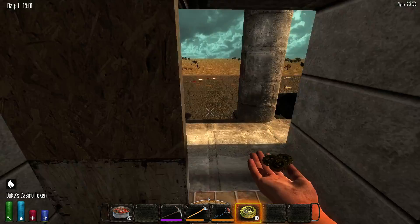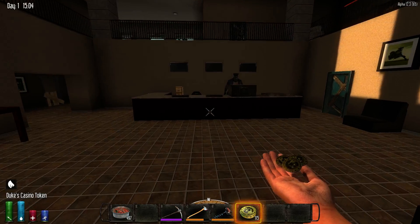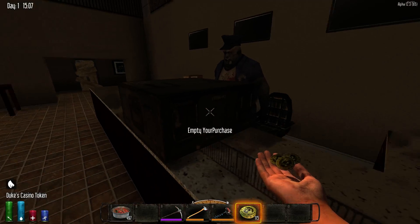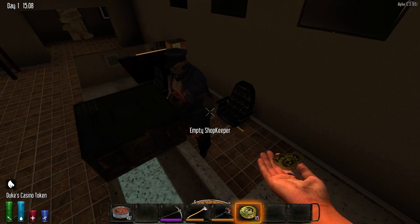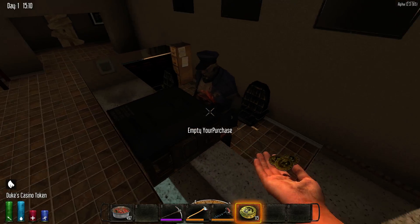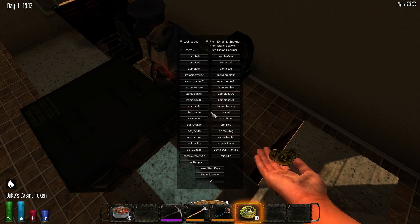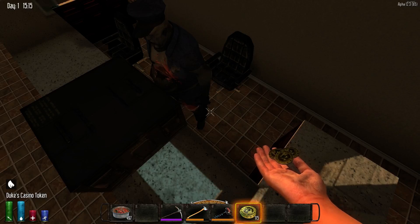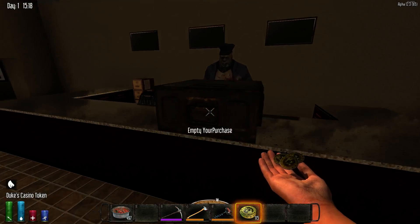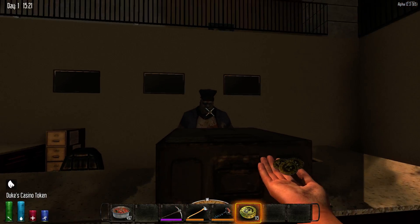This is the stock police station, or information center as it's called now. As soon as the prefab editor comes out for alpha 12, this guy and my cash register will be added to a prefab so they will always spawn in this prefab on my maps. Until that time, the only way for him to spawn in this exact spot is to use F6 and spawn in a shopkeeper manually. But as soon as I can transform all of this into one nice prefab, I will.